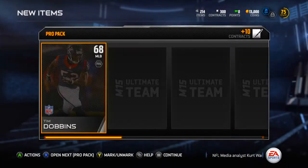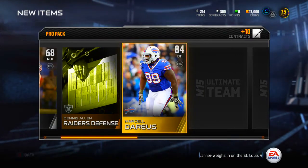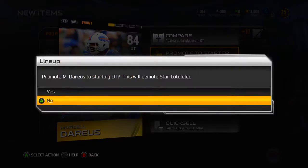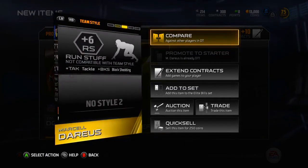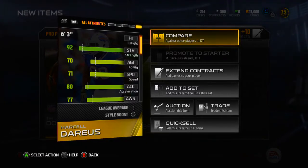Tim Dobbins and Marcel Darius - another 84 overall, let's go! 84 overall DT, he will definitely be the starting defensive tackle. My previous starter was like a 70-something overall which wasn't terrible, but Marcel Darius is definitely a lot better. I had him on my team last year - not his base card but one of his fantasy cards.